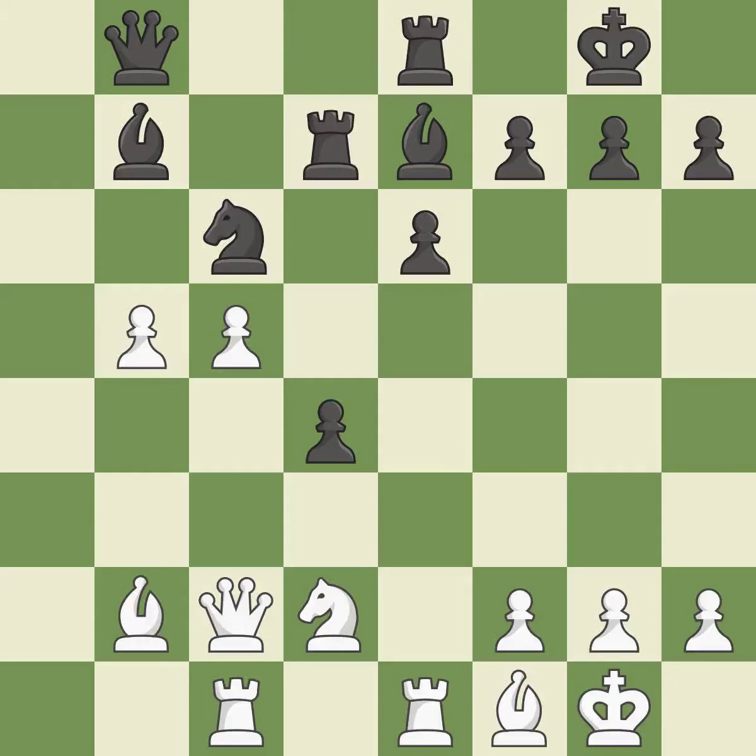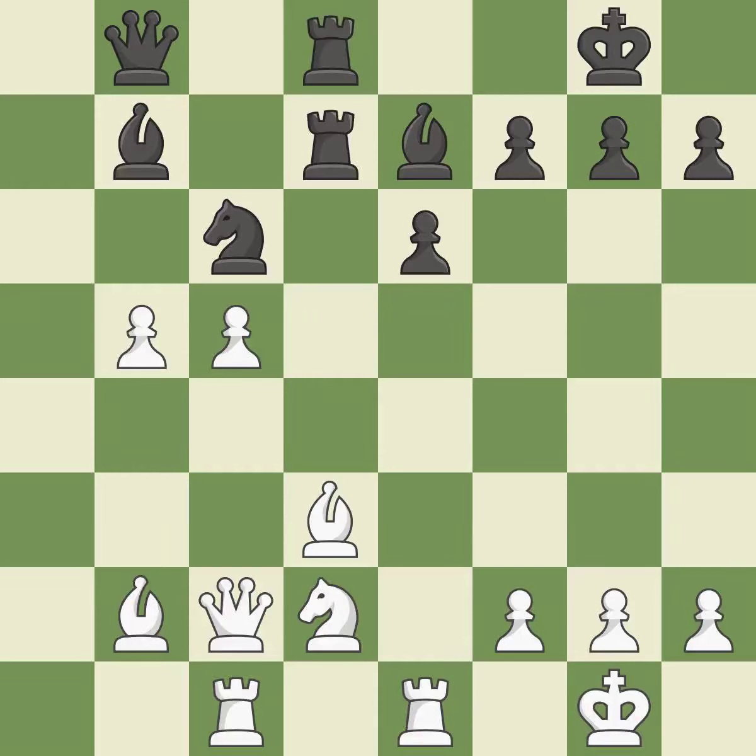That gets you a knight — it is a wise decision. A pawn is therefore exposed to being captured — it is incorrect. This seizes a helpless pawn — it is ideal. The rooks are placed in a single file and are able to cooperate to pose a danger — it is quite good. It was a free pawn there — it is ideal.